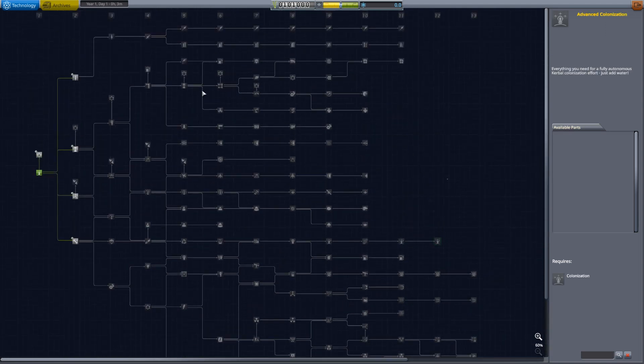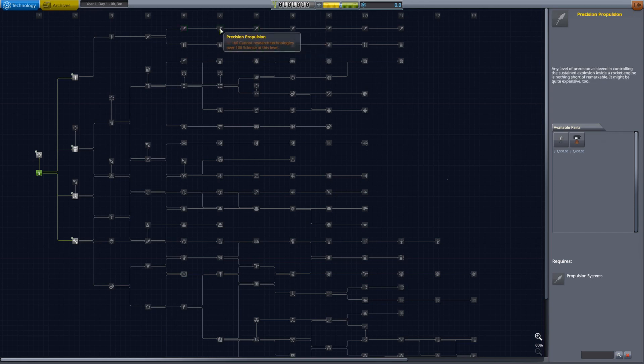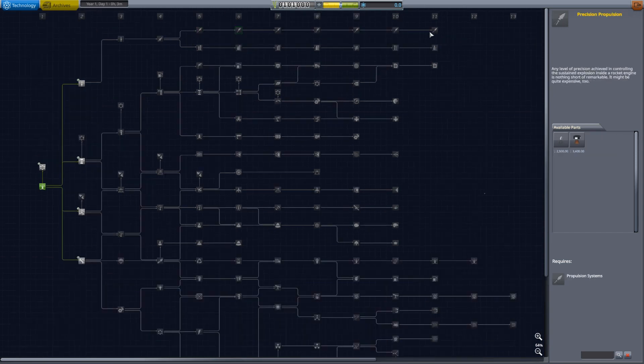We've expanded the two lines that the stock tech tree breaks rocketry into and kept that going. Now we have a line for your boosters — essentially this is your power line — and then the line up here is your specialist rocketry. This is where you have all of the alternate technology engines like the OMS, and also the engines optimized for vacuum.